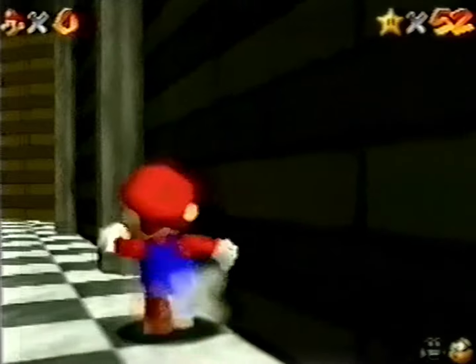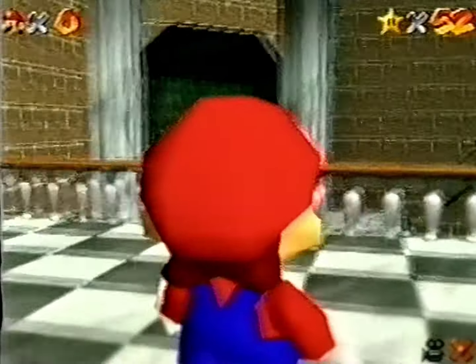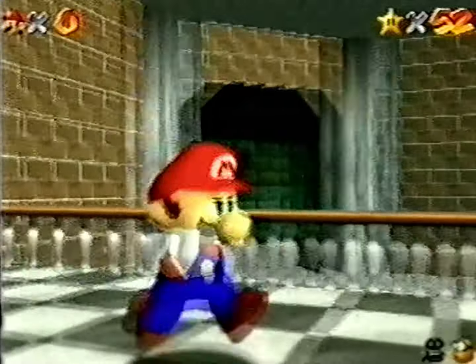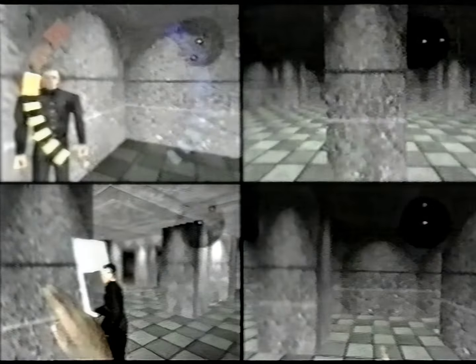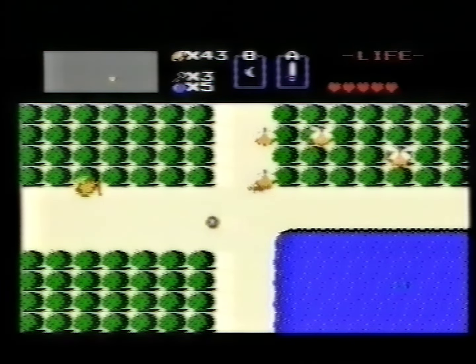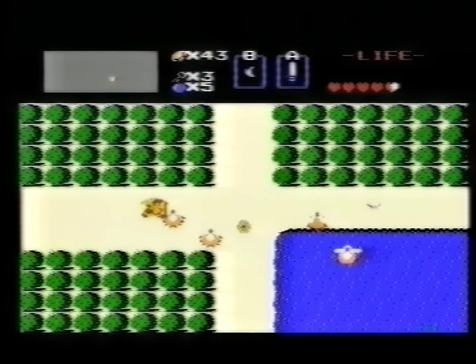It may have been the very first title to be released with a Nintendo 64 console, but Super Mario 64 is still considered by many to be the classic. Plenty of software followed, but only GoldenEye 007 caused as much excitement. Until Zelda, seen here in his 16-bit days and on the brink of becoming the most stunning 64-bit prospect yet.